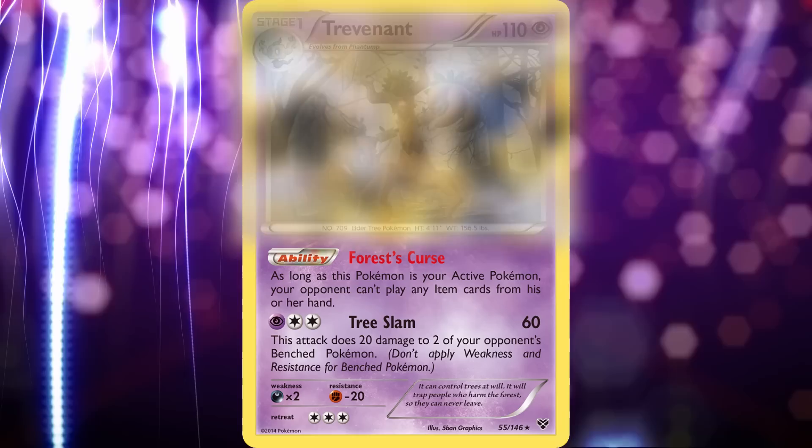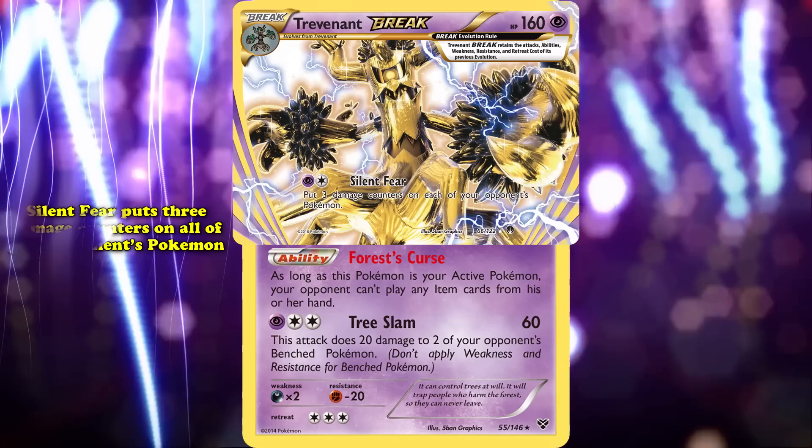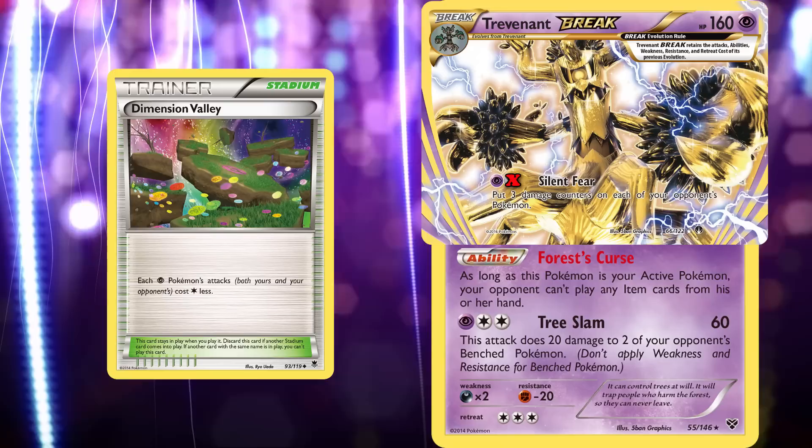Trevenant Break was an evolution card for Trevenant that boosted its HP and gave it access to a new attack while also keeping Tree Slam as an option. Silent Fear puts three damage counters on all of your opponent's Pokemon for one Psychic and one Colorless Energy, making it much more energy efficient than Tree Slam. The final piece for Trevenant's success came in X and Y Phantom Forces with the Stadium card Dimension Valley, which removed one colorless cost from each attack on Psychic-type Pokemon, meaning Trevenant could now use Silent Fear for just one Psychic Energy, and even Tree Slam for one Psychic and one Colorless.